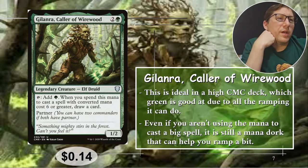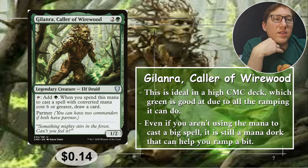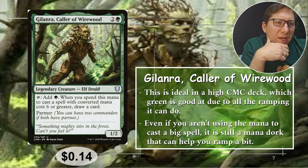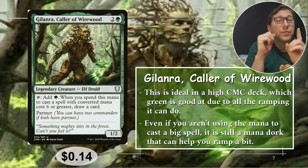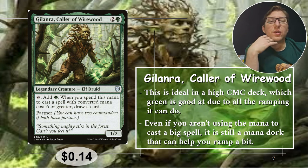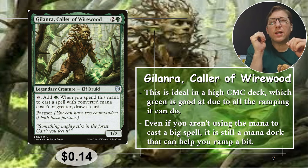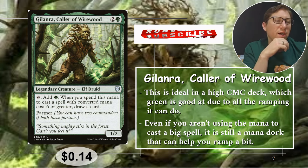Number five: Glandra, Caller of Wire Wood — two and a green. This is a 1/2, taps to add one green, so it's a mana dork. When you spend this mana to cast spells with converted mana cost six or greater, draw a card. It says a spell, not just a creature. In a deck with a high CMC curve, this will start drawing you lots of cards — probably only one extra per turn, but one extra per turn is that sweet spot where people think it's not really worth getting rid of your card draw engine. You're kind of flying under the radar. 14 cents.